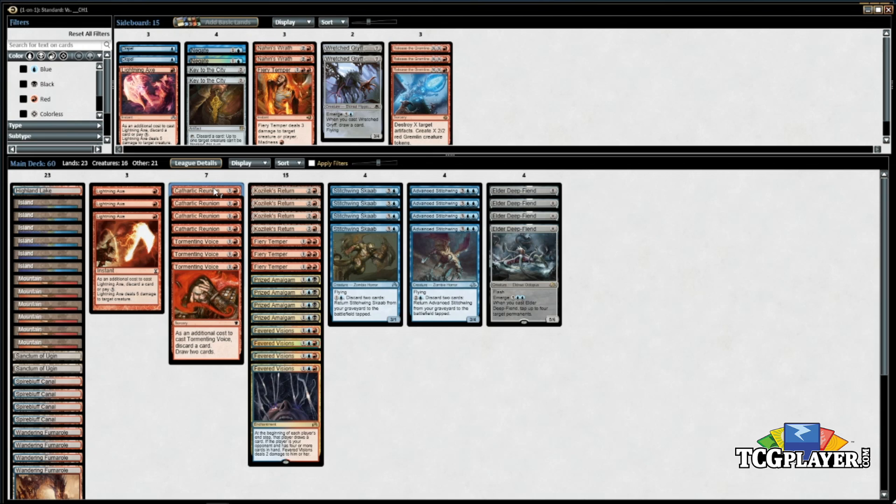Four Cathartic Reunion — like we see in Dredge in Modern, once this card was printed the deck became absurd. This is the reason the deck exists. It lets you pitch two cards into your graveyard that you want there anyway and draw three — very strong. Three Tormenting Voice is a little bit worse, so we're playing a four-three split. Tormenting Voice lets you get the chain started, not nearly as powerful, but it's a little better against counter magic if you're playing against the Jeskai deck and board out Cathartic Reunions.